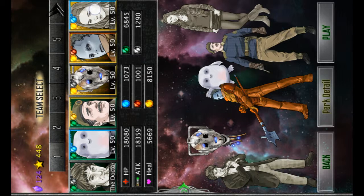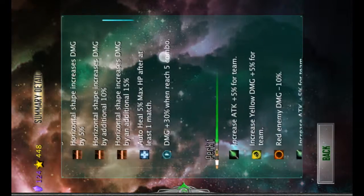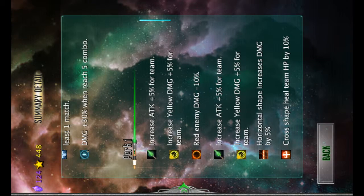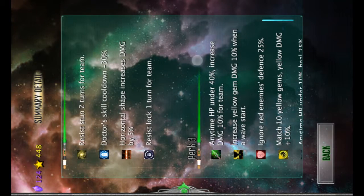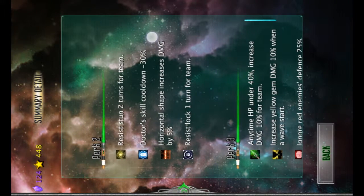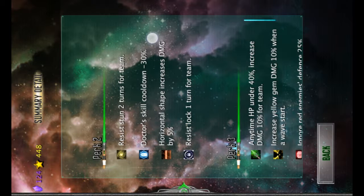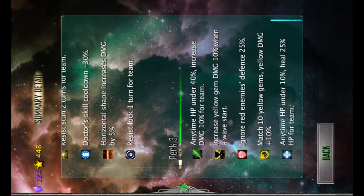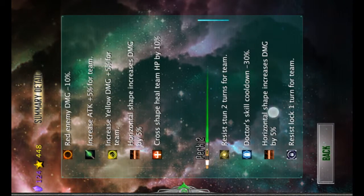You can refer to the video I have up for time attack run if you do not have her. Here are my perks. You want to have your technical enhances set to horizontal shape because that is the easiest one to trigger with convert. I have basically all attack, increase yellow damage. For your doctor enhance, you should choose doctor skill cooldown minus 30%, or the one that gives you an extra two charges after every one combo. I also have all yellow, and my technical enhances are horizontal shape.